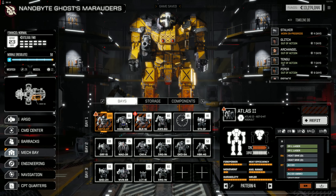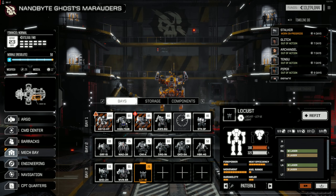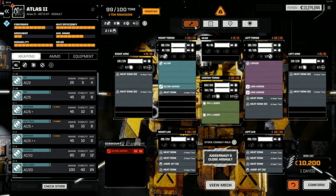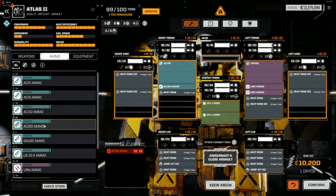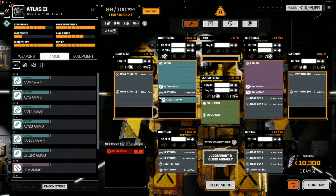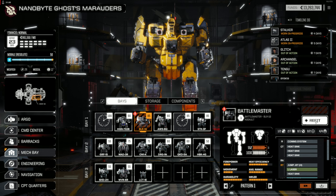Mech bay. Strip that down and stick it in storage. Is that the one? Refit. Where did the ammo go? C20 ammo. Stick it on the arm — because if they lose that arm, they lose everything anyway. That works out. I'll let you know when that's done. Refit. Jump jets. Equipment. Three days confirmed. Right, I'll get it in the schedule.